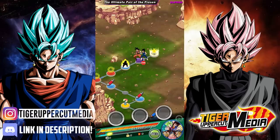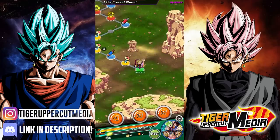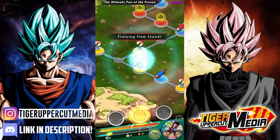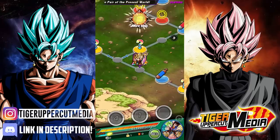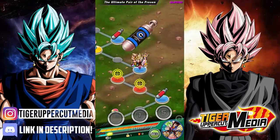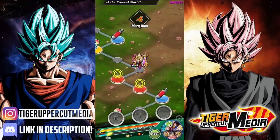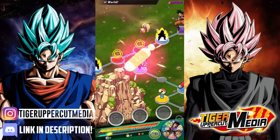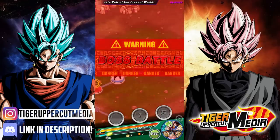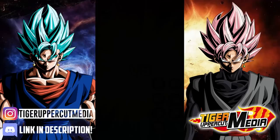Kefla could be the best female unit in Dokkan right now. There's Tech-18, who's very solid. We have Kale and Caulifla, but Kefla's like a better version of those two combined. We also have Ribrianne — and Physical Ribrianne actually is a pretty solid unit. There's also Pandel, who's a great support for Fusions. I think she might just be the best female unit in this game.